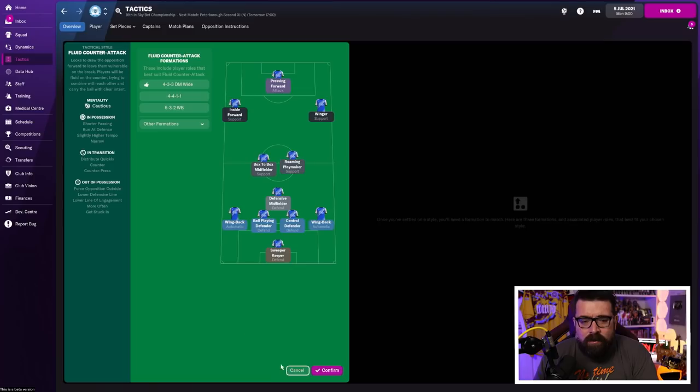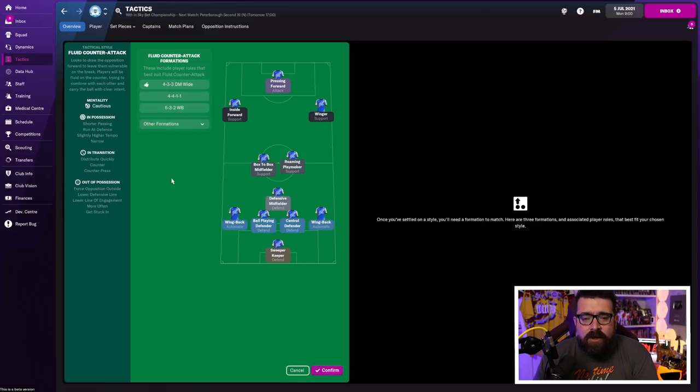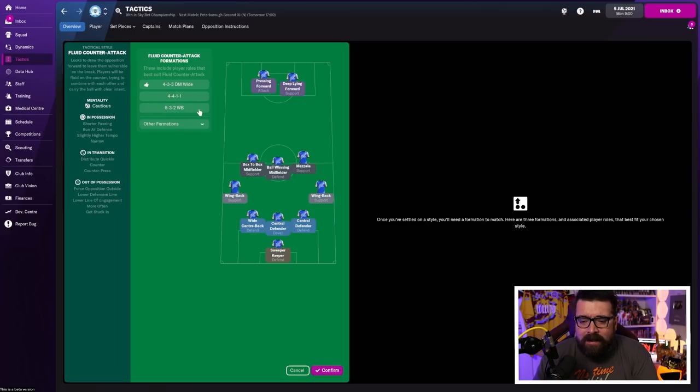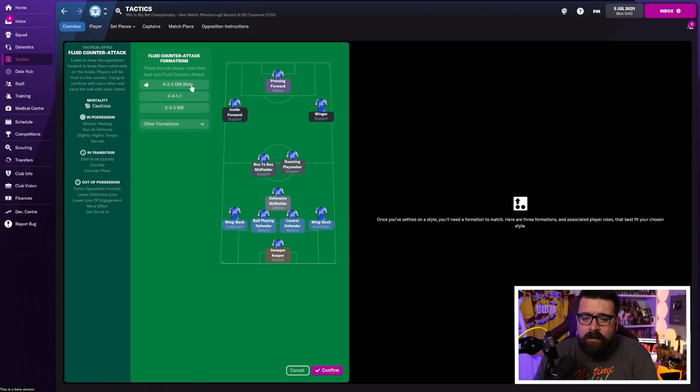So we're going to hit 'choose formation.' It then gives you a guide as to which formations suited to this tactic would best suit your players. You can choose whichever one you want — you can also choose any other formation, you don't have to stick to the presets. For me, I have a pet peeve about five-at-the-back systems, I don't really like them, even though it would let you experiment with the new wide centre-backs in the game this year. So that leaves us with a 4-4-1-1 or a 4-3-3.